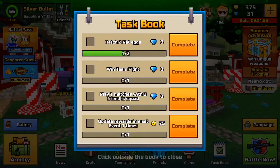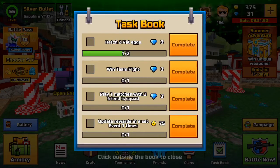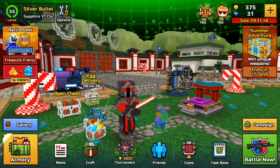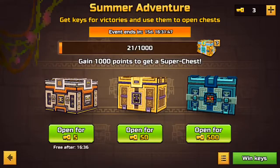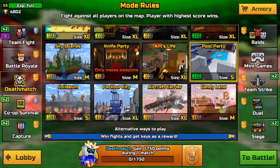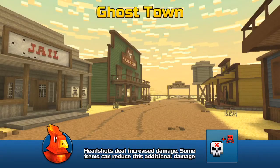They also added a thing called the Task Book. If you remember, in the older days of Pixel Gun they used to have this thing called the Task Book — it would just be challenges and you'd earn things like coins and stuff. Well, now they've added that back, and that's pretty awesome.